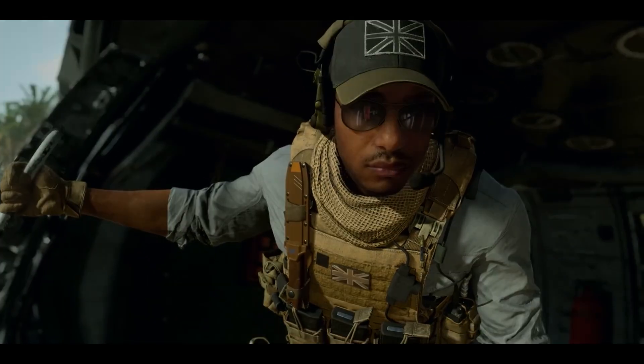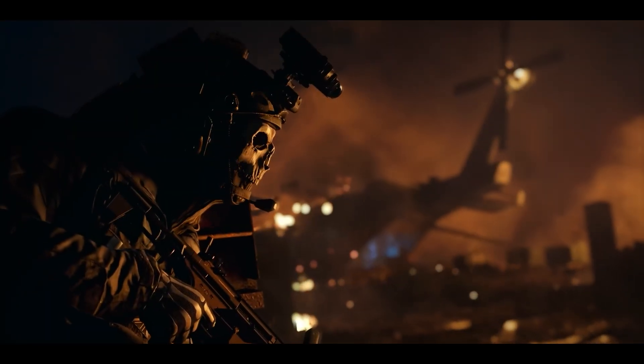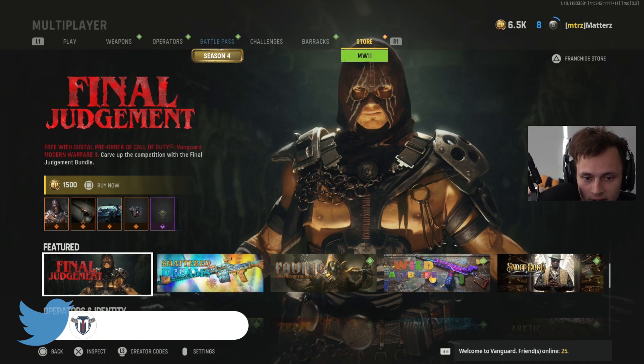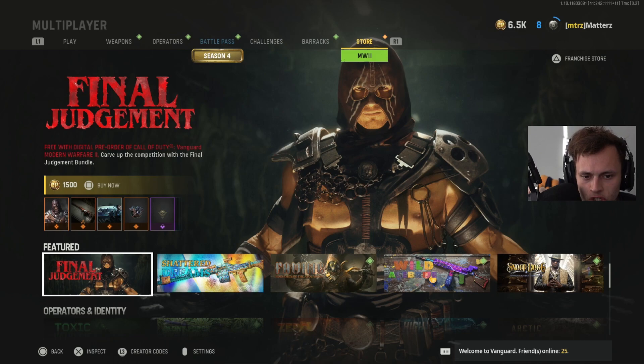You have to be in the Vanguard store to access this. Here in the Vanguard store it says 'Final Judgment — free with digital pre-order of Call of Duty Modern Warfare 2.' It oddly says Vanguard, but this is for MW2. The bundle normally costs 1,500 COD Points, but if you have MW2 pre-ordered digitally, you get it for free.